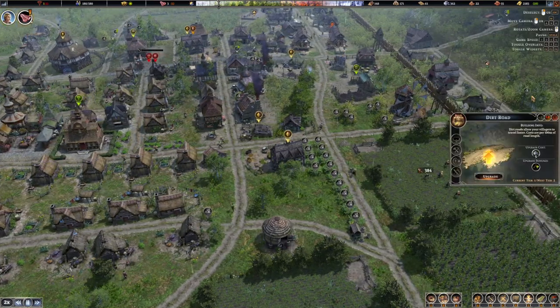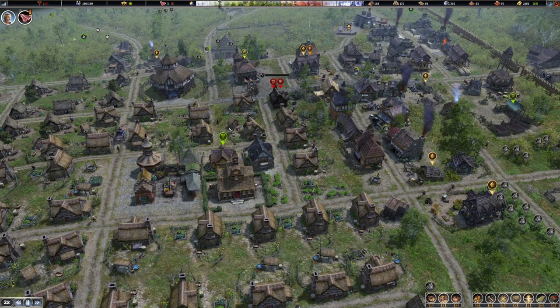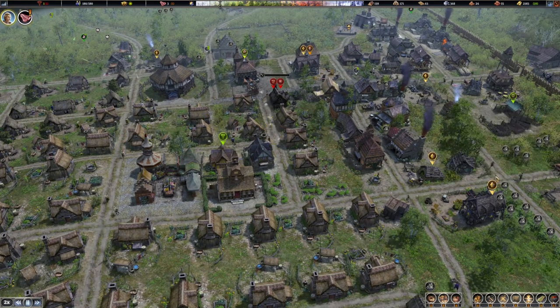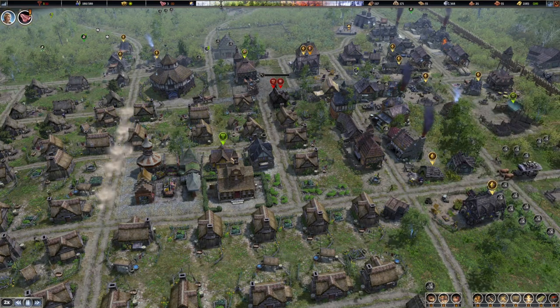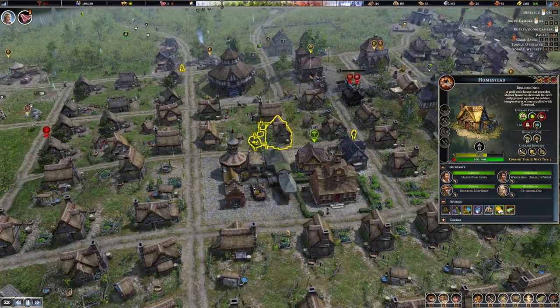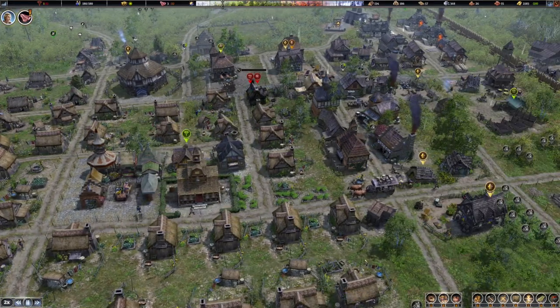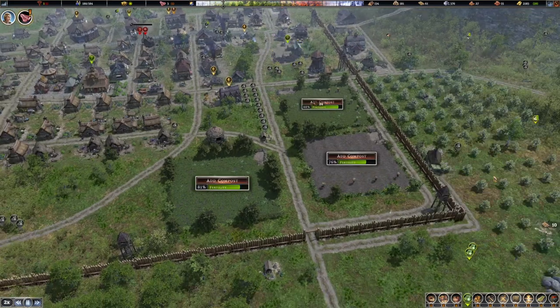There's another trader coming in from this side - that's all good. We do need to start looking at upgrading some of our other bits and pieces - roads and the like. So let's throw a few of them into the upgrade pile. Look at this - our little plaza around here has come along quite nicely.